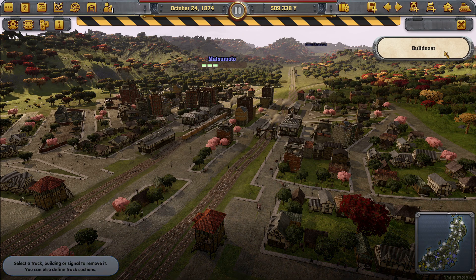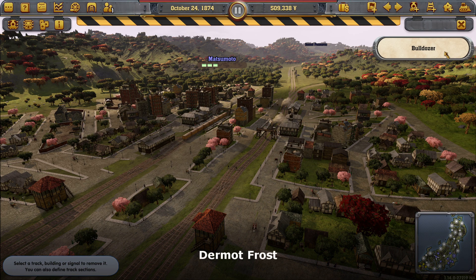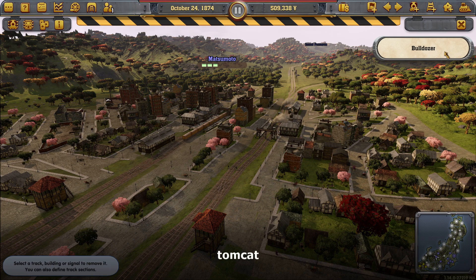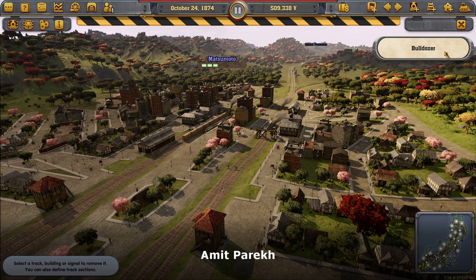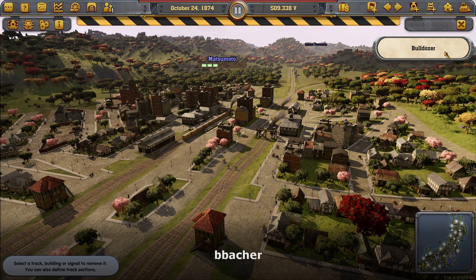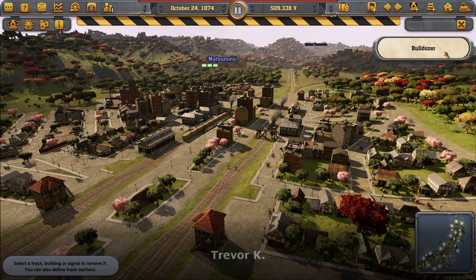Hello and welcome back to Railway Empire. We're sat staring at Matsumoto and we need to get them all the way back up to 60,000 population so that we can place our hotel and hopefully get us another gold tick, which will get us a gold task. There was some minor discussion in the comments below.